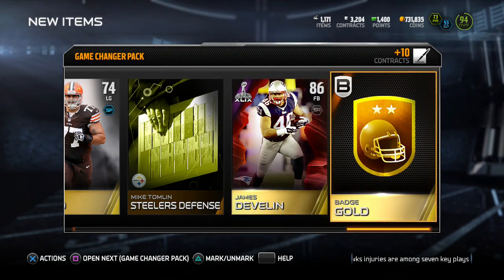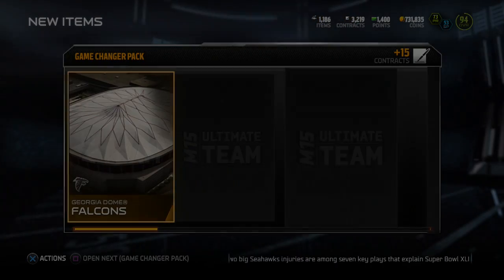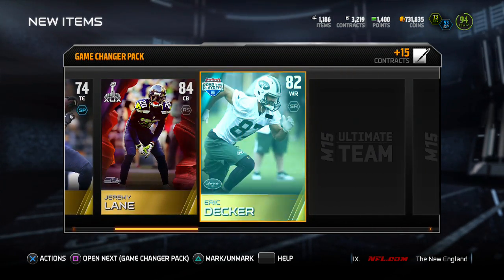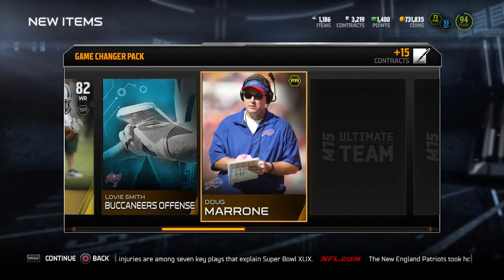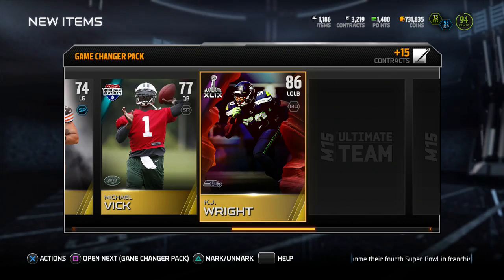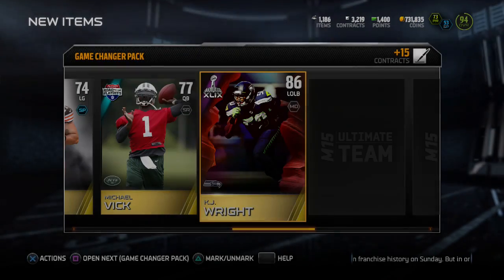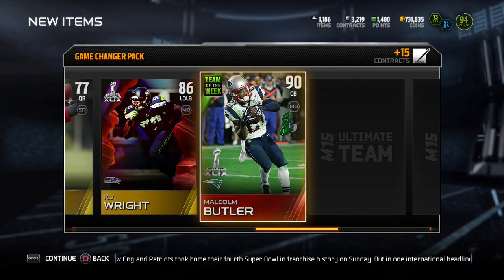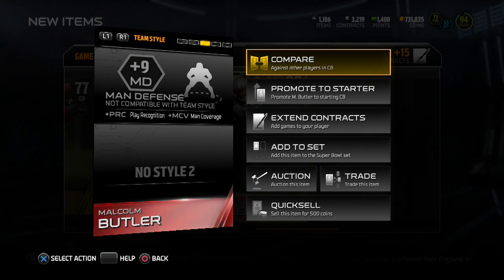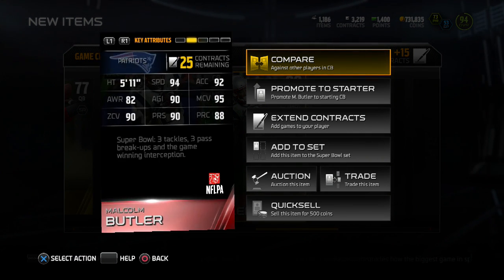86 James Devlin and the gold badge. Guys, all I need is to see 97 OBJ or Aaron Donald and I'll be happy, I will be content — give me bronzes for the rest of the pack opening, I don't care, all I want is this one card. 86 KJ — I mean, I can still add him to the set, I thought that set went away. 90 Malcolm Butler! We got Malcolm Butler, the Super Bowl hero, and my man Rob Nikovich — we might just do the set for Julian Edelman. So far so good.